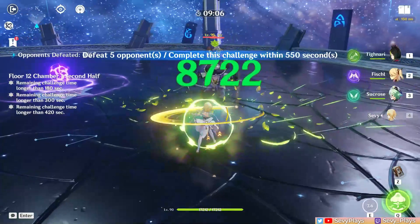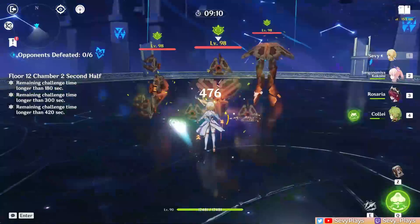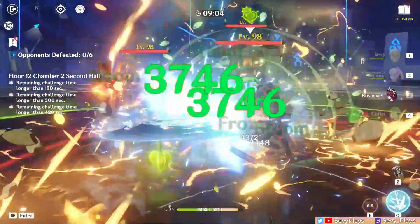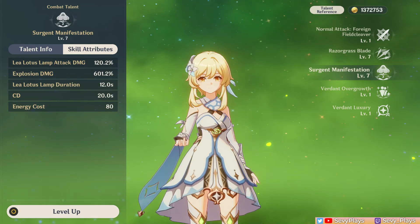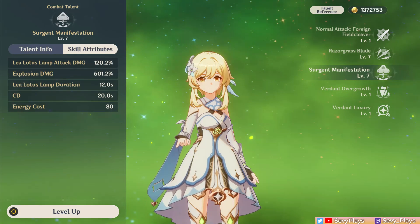The burst also snapshots. To ensure that it absorbs the right element, use the desired elemental ability right after placing down the Lamp. For example, in this scenario I put down Traveler's burst first, then Kokomi's skill, thereby making it absorb Hydro right away. I can also do this vice versa. The biggest concern is its high 80 energy cost, pointing to the importance of building energy recharge on Dendro Traveler, which I'll discuss in the build section.